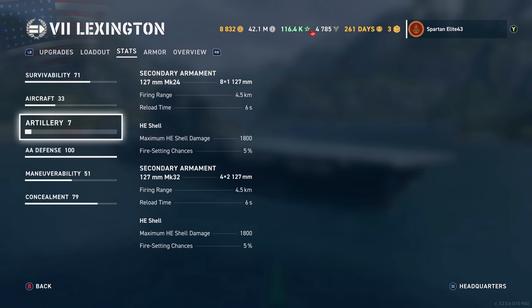Maximum bomb damage is 10,120 with a 52% chance of setting fires. For artillery, you have two different 127-millimeter secondaries. The Mark 24 has a range out to four and a half kilometers — you have eight of those and they reload every six seconds with 1,800 HE shell damage and a 5% chance to set fires. The 127-millimeter Mark 32s are four dual turrets reaching out to four and a half kilometers, reloading every six seconds with 1,800 HE shell damage and a 5% fire chance.